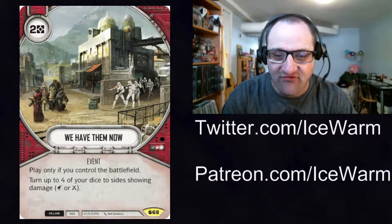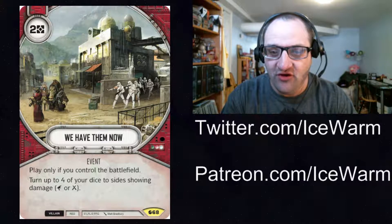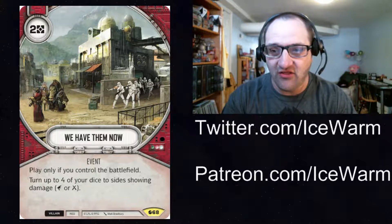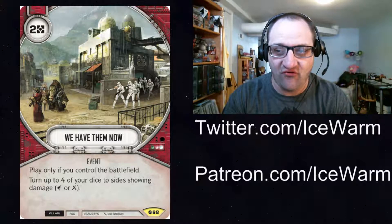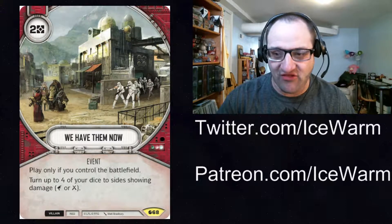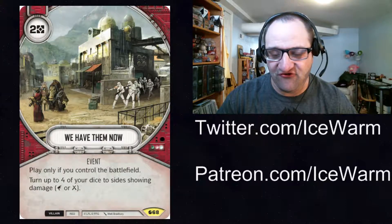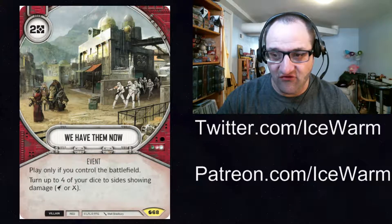We are back with We Have Them Now — red villain event, two resources. You can only play it if you control the battlefield. It turns up to four of your dice to sides showing damage, either ranged or melee. This is pretty awesome. You pay two resources and essentially get a four-die focus out of it. One thing that might hurt it is it doesn't have ambush, so you can't use those four dice right away. Your opponent, when it passes back to them, can still dodge it, remove dice, or react in some way. If you could find a way to give this ambush, it would just be insane.